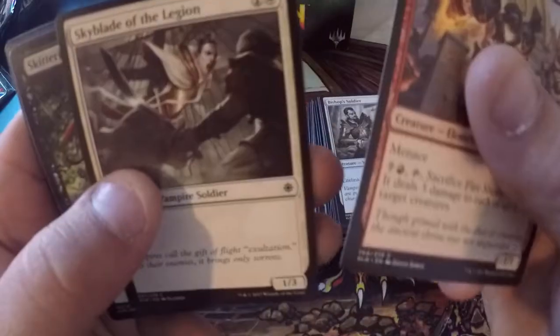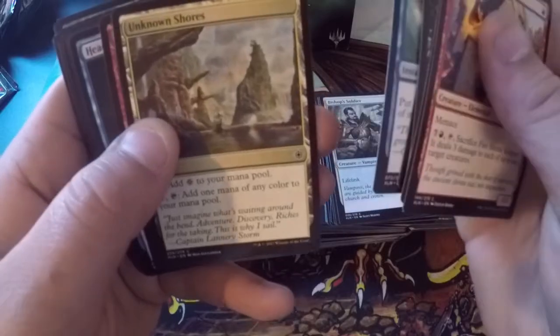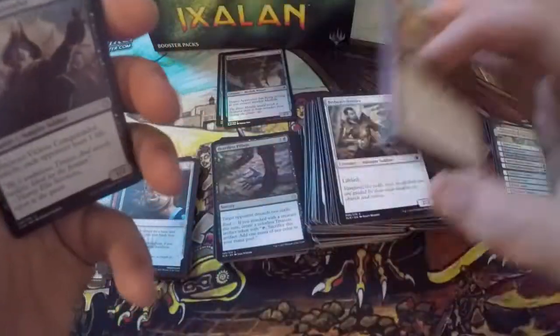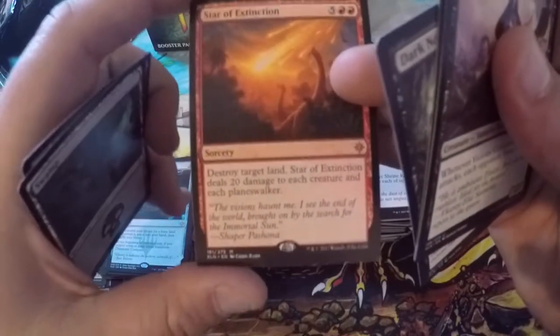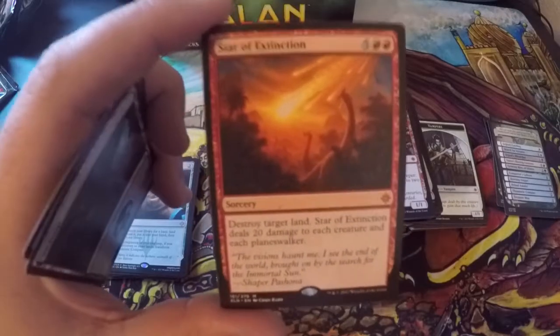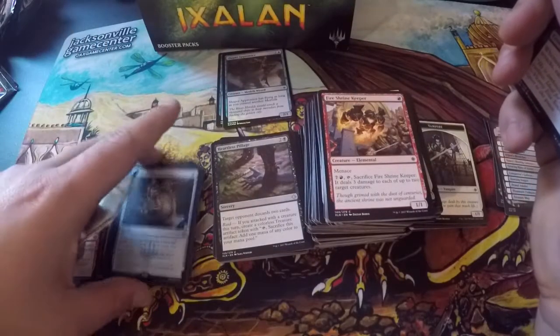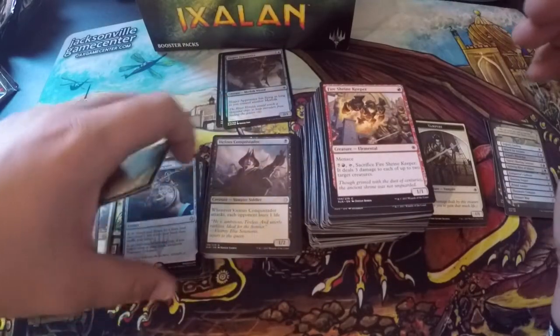Vampires are in white this time. Fire Shrine Keeper, Skyblade of the Legion, Skittering Heartstopper, Shipwreck Looter, Commune with Dinosaurs, Run Aground, Unknown Shores — they've reprinted this card. Swashbuckling, Headwater Sentries, Vanquish the Weak. Uncommons: Vicious Conquistador, Rigging Runner, Dark Nourishment. Star of Extinction — oh wow! Destroy target land; Star of Extinction deals 20 damage to each creature and each planeswalker. Big facts — this is a board wipe. I'll probably play this in a Commander deck if it's legal.